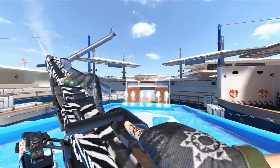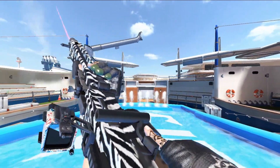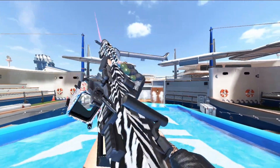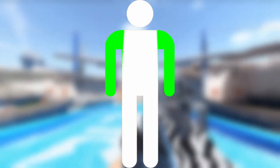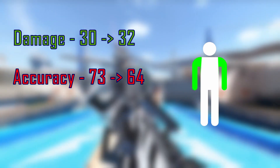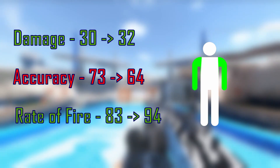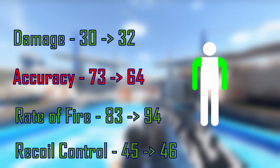The MG3 has been rebalanced and is now kind of a monster. As I mentioned in my previous video covering this update, the MG3 has received an increase in the damage multiplier for shoulders and arm shots, and some stats have changed as well: damage increased from 30 to 32, accuracy decreased from 73 to 64, rate of fire increased from 83 to 94, and recoil control increased from 45 to 46.